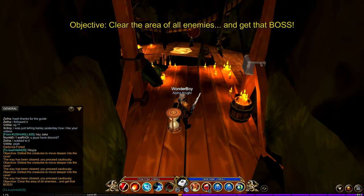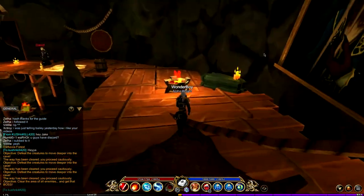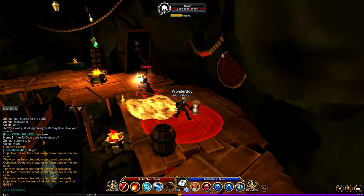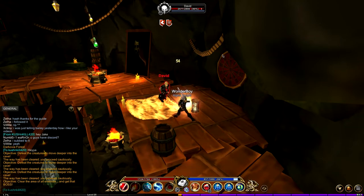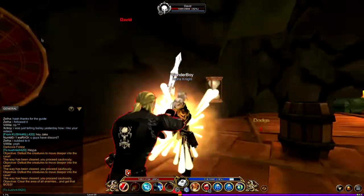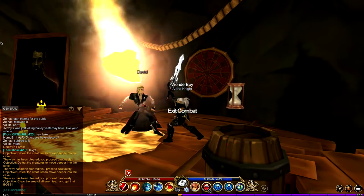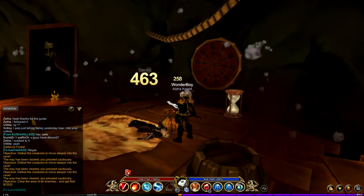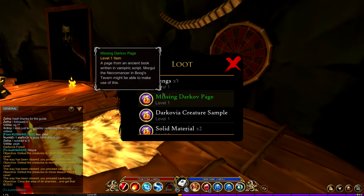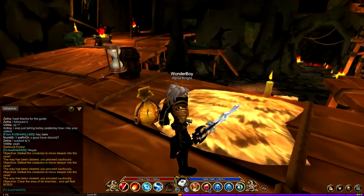Once you've cleared through to the boss area, you'll be able to fight David. If you're max level or near it, he won't be too hard. Kill him and hopefully he'll drop the belt. He actually uses the belt himself. Unfortunately we didn't get a drop this time, but just keep fighting him until he drops it.